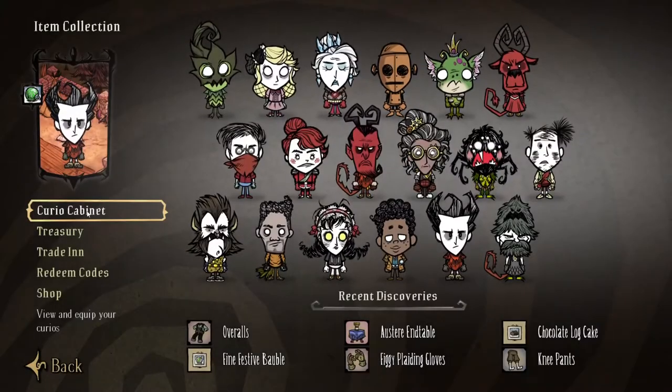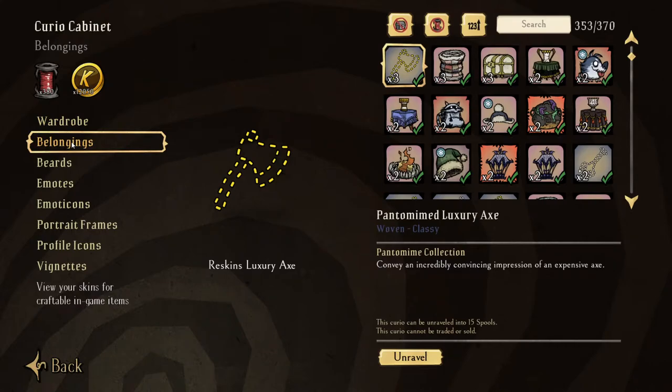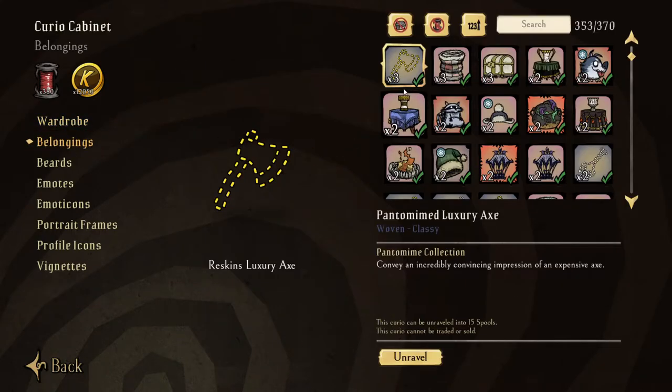If you go back to the main screen and go to item collection, then curio cabinet, then wardrobe — underneath that is belongings. You can also go to wardrobe as well. You click on any item for that matter.